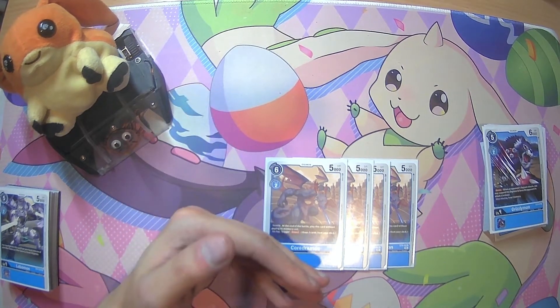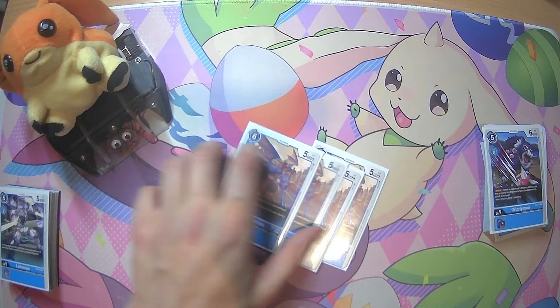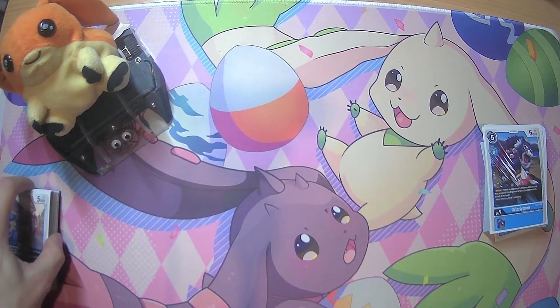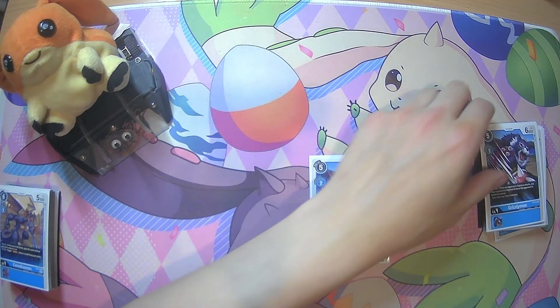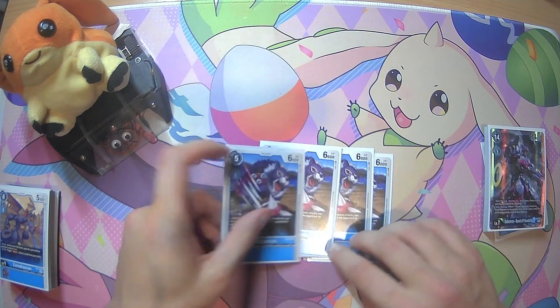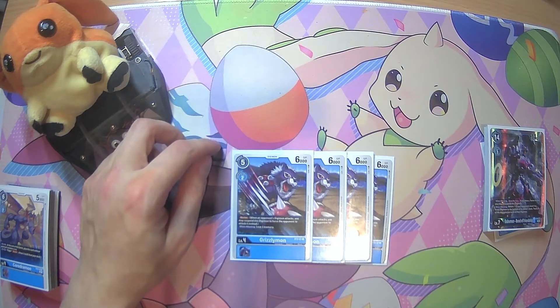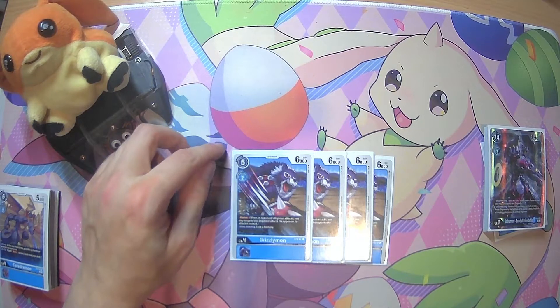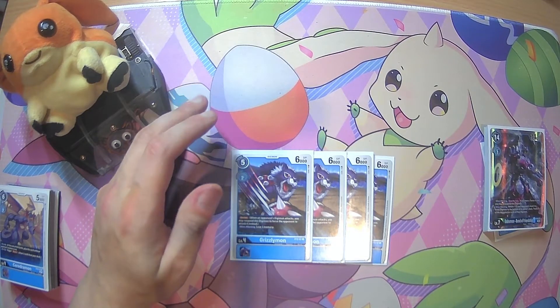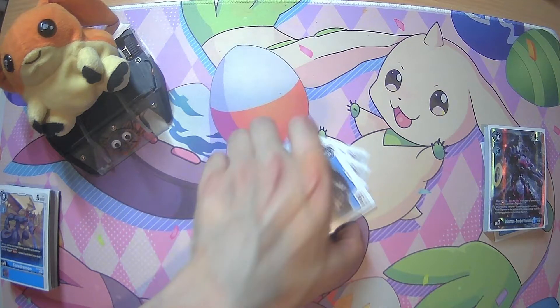If your opponent gives you 3 memory and you have a memory tamer, you can just hard play Corjomon and draw a couple of nice cards. And obviously if you're getting it off security, it's a big bonus. Then we're playing 4 Grizzlymon from the blue Starter Deck. I like playing Grizzlymon over Corjomon because of Jesmon — you can just kill 5000 DP blockers. So I prefer playing the Grizzlymon as my blocker for the deck.